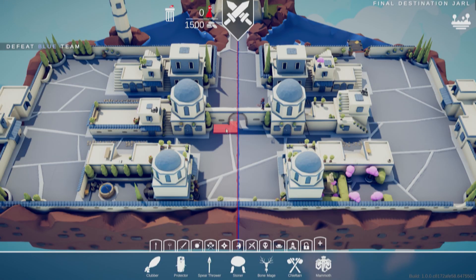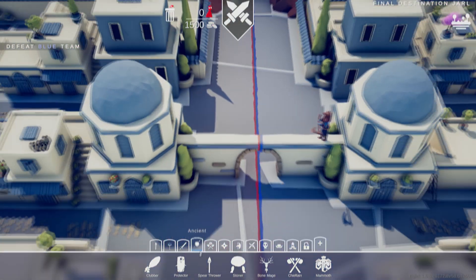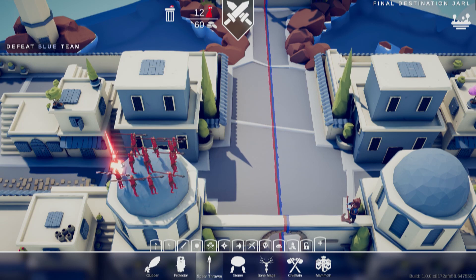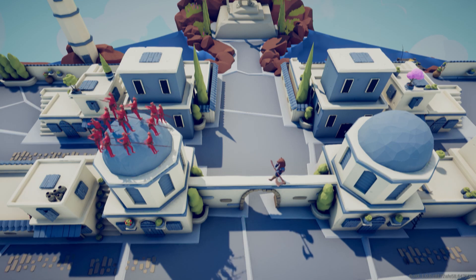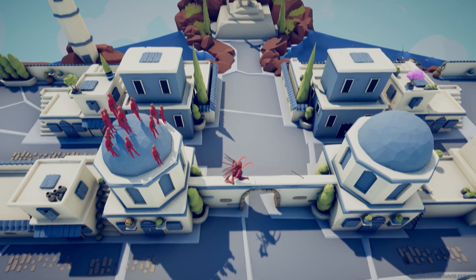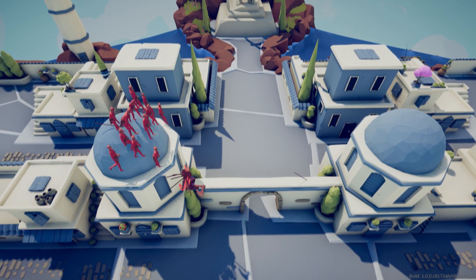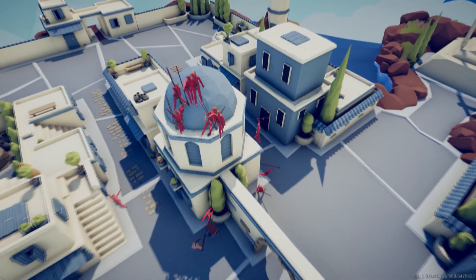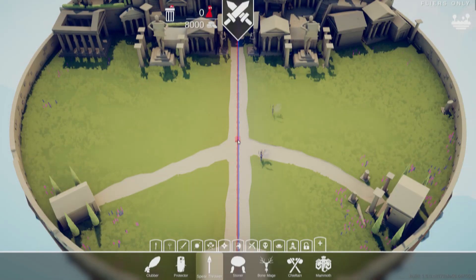Now we're on to a level called Final Destination Yarl. It doesn't matter who it is — as long as the spear boys are up here on this little dome, you're gonna get a stick in your butt. Yeet! Oh, he's alive — and he can jump up here? Okay, shoot him. He took like 12 spears to the face, dude.